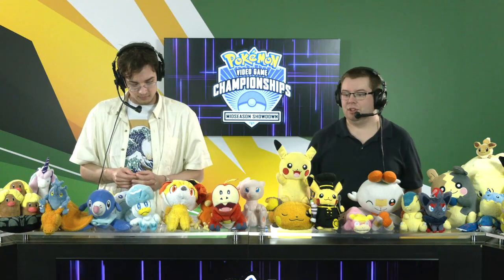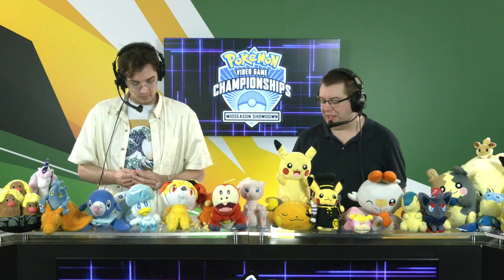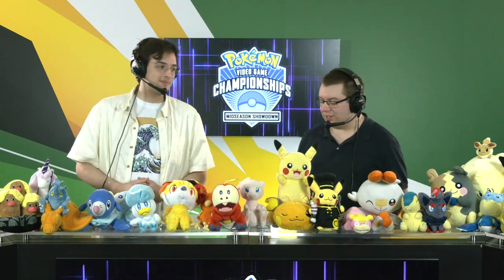That Ditto, switching over to what I believe was a Calyrex Ice Rider on launch — right off turn one, you had Miraidon and Caly Ice both on the field at the exact same time, and that is absolutely terrifying. But what could be even funnier is if we end up with two Miraiadons on one side — that would be absolutely hilarious, and I'm almost hoping we see it.